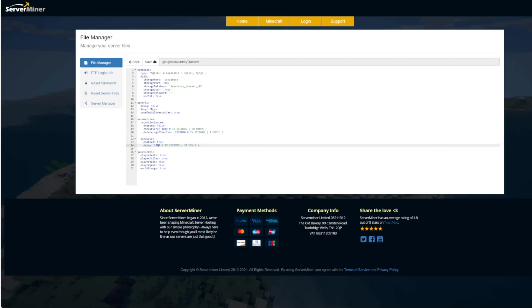Do you want to save empty inventories — yes or no? I'd set that to false so it's easier to avoid those. Then we have a few things such as auto-save in how many seconds — by default 30 minutes. And then it shows the saved events: change world, quit, join, kill, death, etc. That means there's going to be a ton of instances where you can restore back to get your specific inventory.